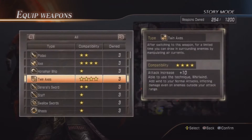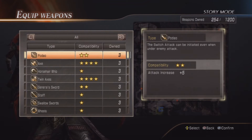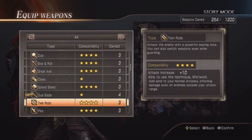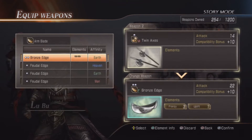Weapon two — there's twin axes, cross pike, whoa. Let's find it... arm blade, here we go. Compatibility attack increase, able to use the technique Whirlwind — adds wind to your normal attacks, inflicting damage even on enemies outside your attack range. Wow, cool. Bronze edge with earth. Very good.